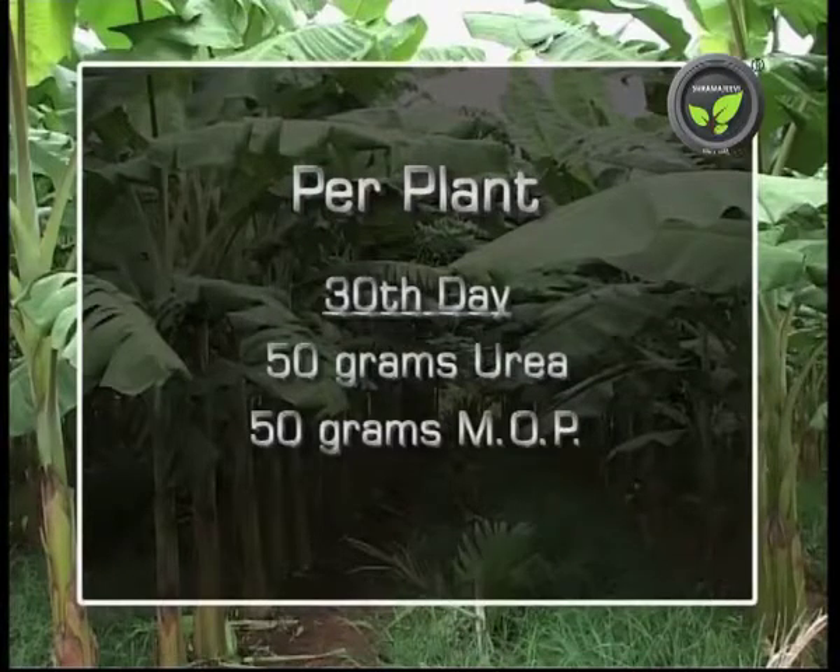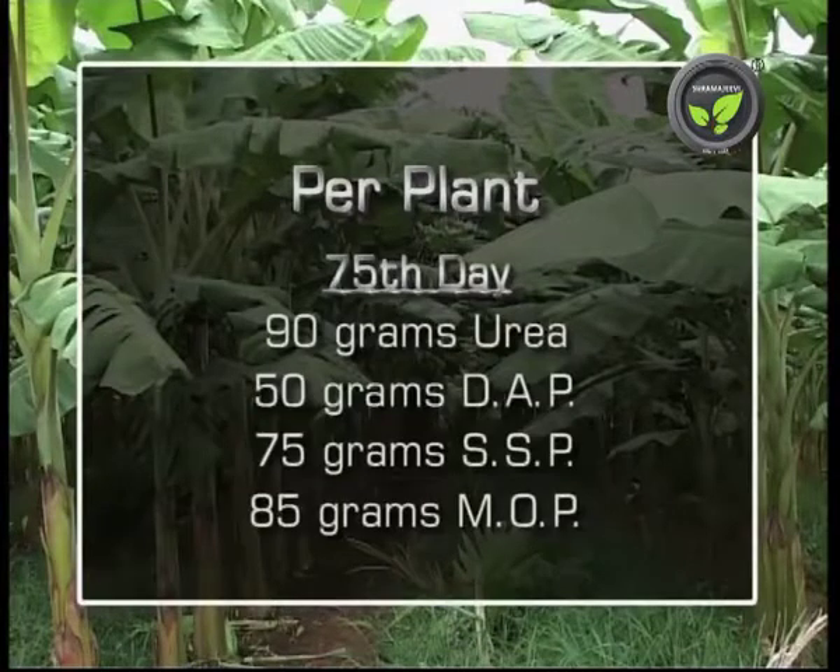30 days stage: 50 grams of urea and 50 grams of MOP. 75 days stage: